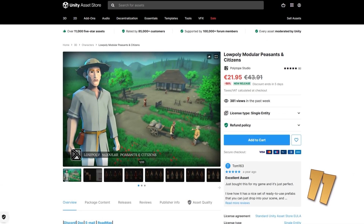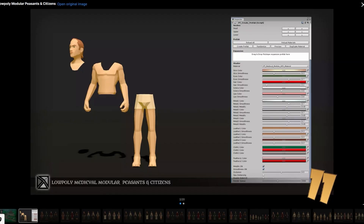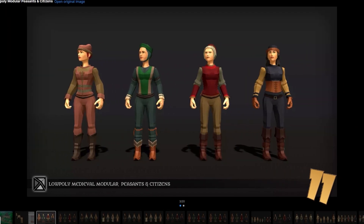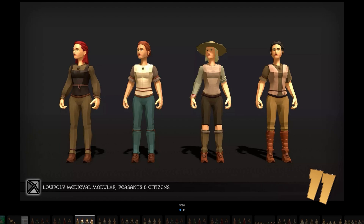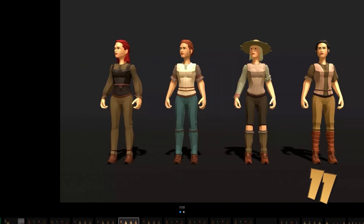Or maybe you need some peasants and citizens — here is a nice modular pack. It features a male, a female and a baby body type. There's one single base color texture so it's all very performant, and with all these parts you can really make endless variation.